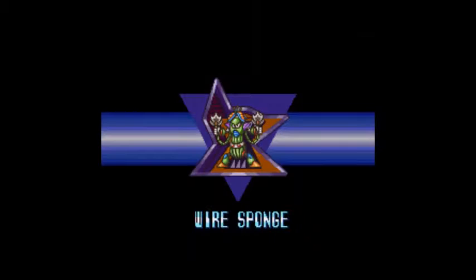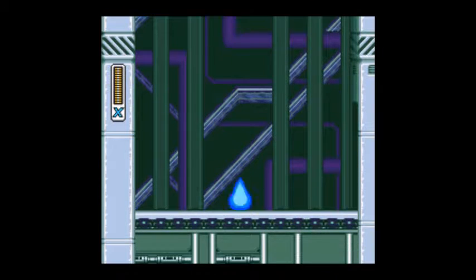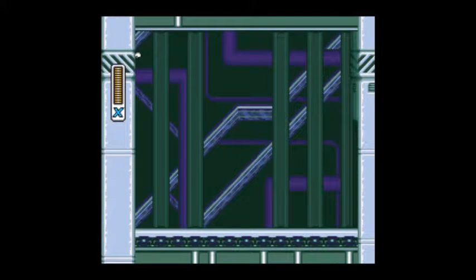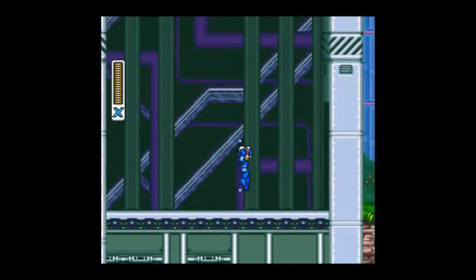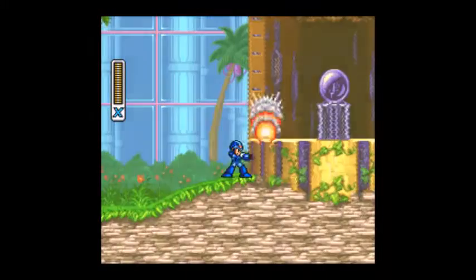We're gonna go to the weather control station and take out Wire Sponge. I'm not sure exactly what a wire sponge is or if it's an animal. We're gonna do the item collection thing, and the first item is right up here in Wire Sponge's stage. It's really good for a first stage — relatively easy.